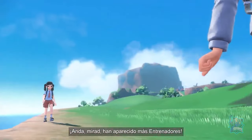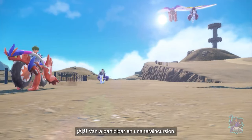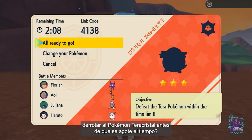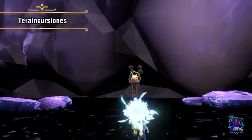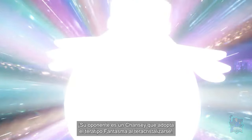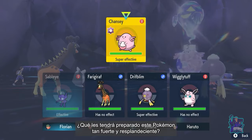Looks like more of our Trainer friends have shown up! They're gonna take on a Tera Raid battle! Can these Trainers work together to defeat the Tera Pokémon before time runs out? Their opponent is a Chansey that's Terastalized into a Ghost-type! What kind of fight will this strong, sparkling Chansey put up?